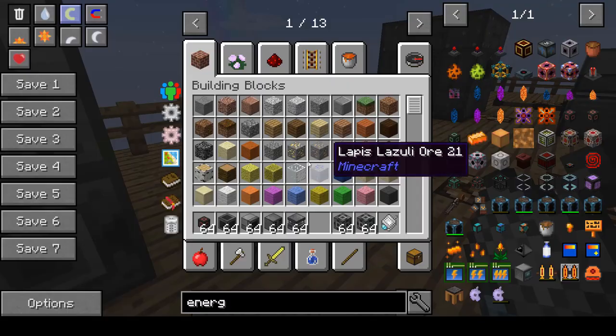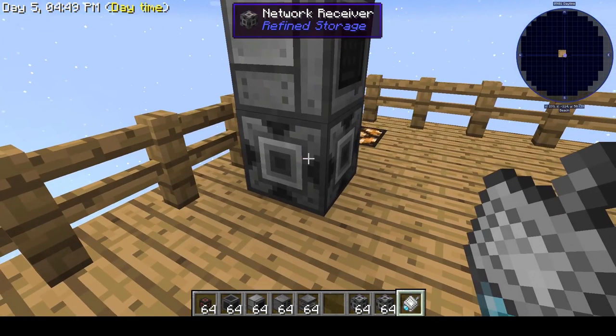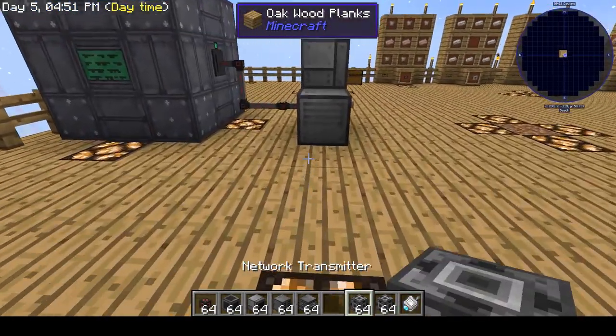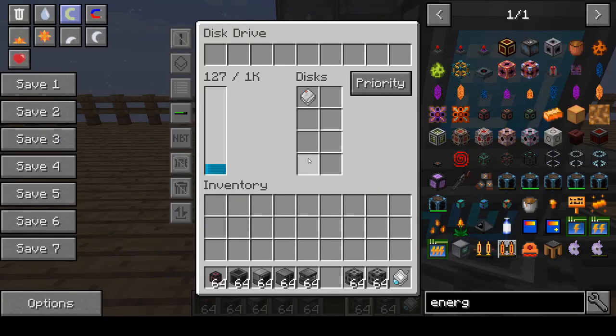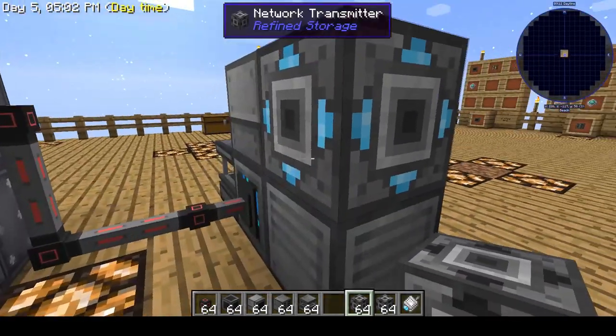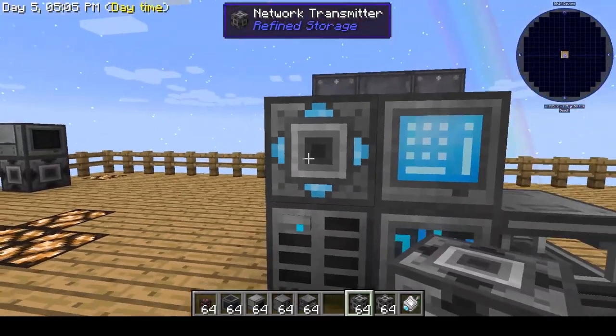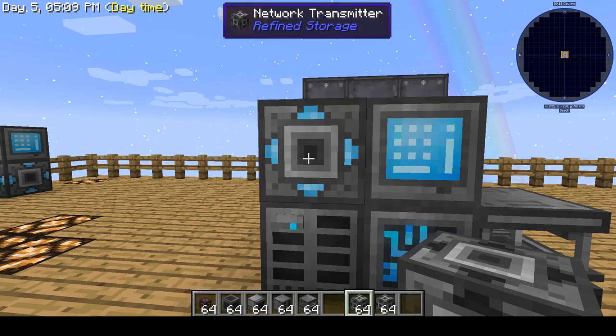The next thing you need is your network card. Put it in your inventory on the hotbar and right-click on the network receiver. Now if you scroll over the network card in your inventory, you'll see it says it is linked to coordinates 234, 581, 112 — those are the coordinates of that receiver. Come over here and put a network transmitter down. By connecting it to this system, it does not need its own power connection — it has power now.